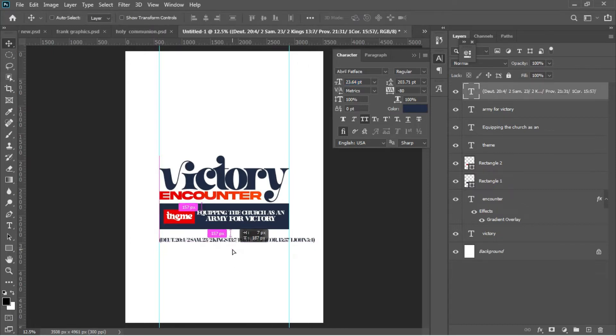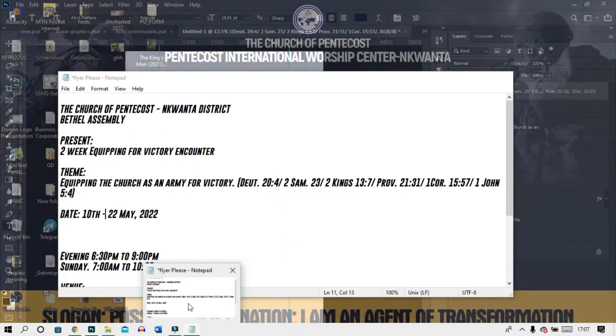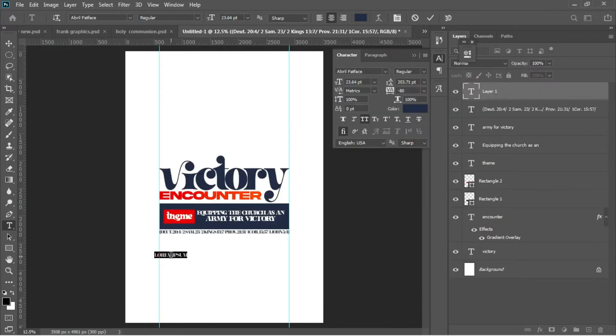Go for the Move tool and make sure the whole thing is underneath the bigger rectangle. Ctrl+T to align it with the ruler. The next thing is to add the dates to this document. Hit T, go back to my notepad, copy the dates, then left-click and Ctrl+V to paste. Ctrl+A to select everything, transform it to fit my rulers, and accept in Photoshop.